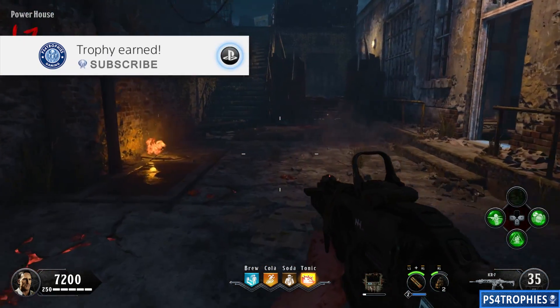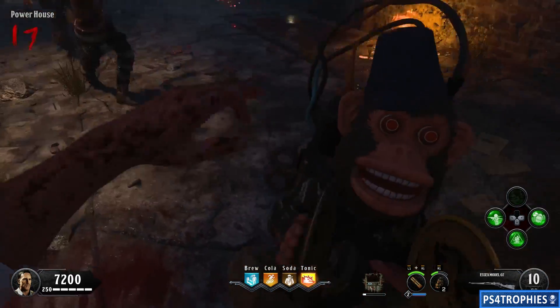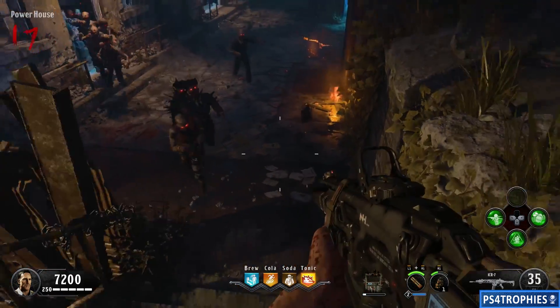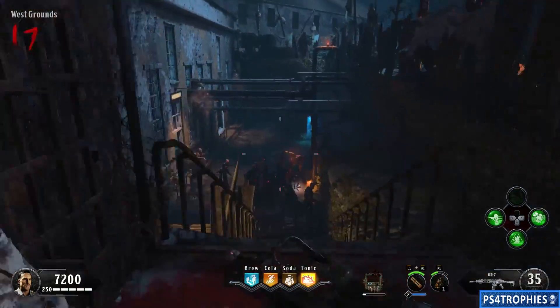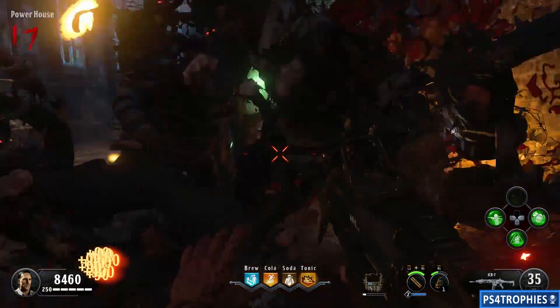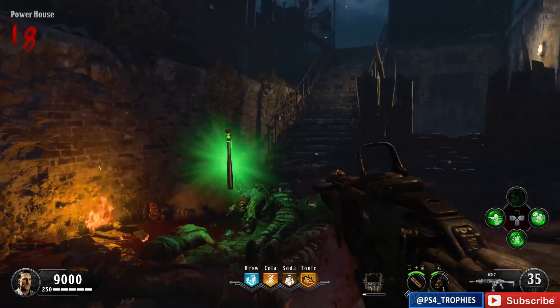Hello everyone, I'm going to do one last zombies trophy for you. This is called 'The Doctor's In.' You've got to use the PhD Slider to fall 10 feet and kill 10 enemies at once. For some reason it is the rarest zombies trophy in the game, so I'm going to show you how to get it. You can get it solo pretty easily.